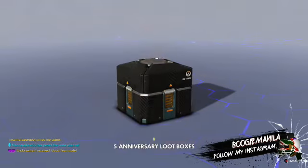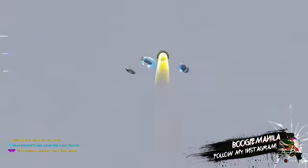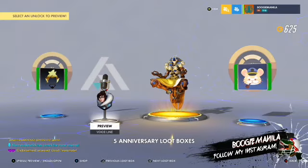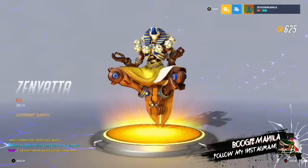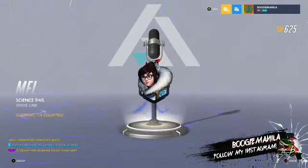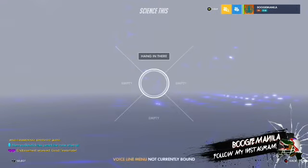I got a victory pose in the sixth loot box, and then another legendary back to back. I love Zenyatta and I got a skin for him — I'm so pumped! Then we got Mei. I hate Mei, one of my least favorite characters, the most annoying character.